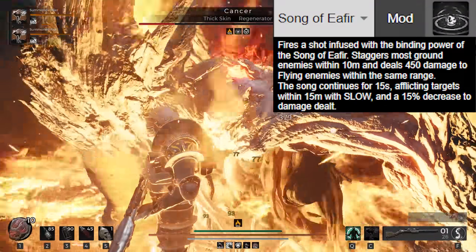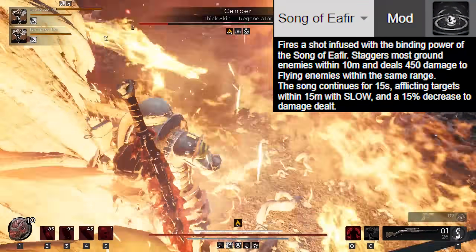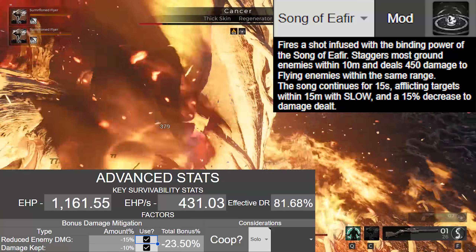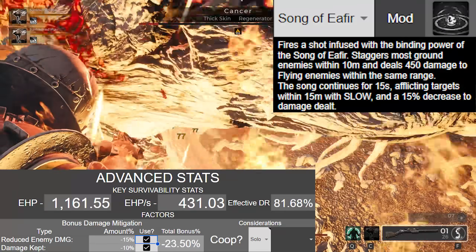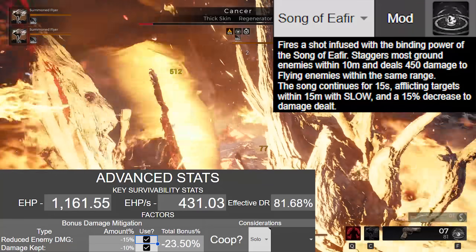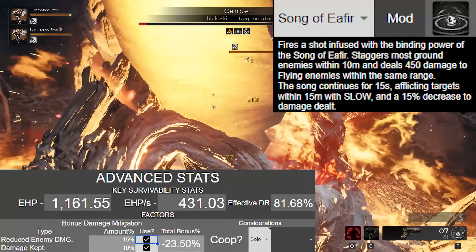On top of that, we have Song of Aefir, which I told you to bring on one of your weapons — that is a 15% reduction to enemy damage dealt, reducing the enemy's damage before they even hit you. Enemies shoot, but that damage is already reduced by 15%. The 85% remaining is reduced by your 76.06% DR, and then whatever is left is reduced by the 10% split from Bloodbond, meaning my total effective DR is 81.68%, bringing our total effective health to 1,161. Our healing, in terms of effective health regained, is 431 per second.